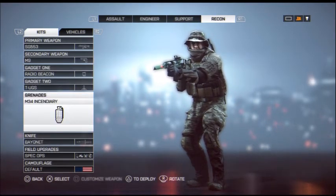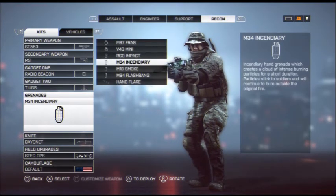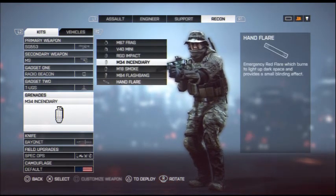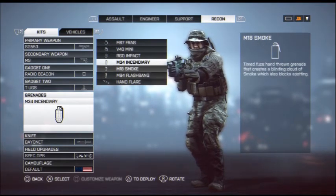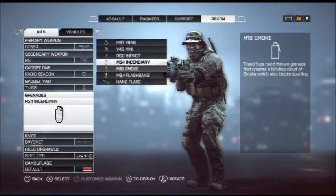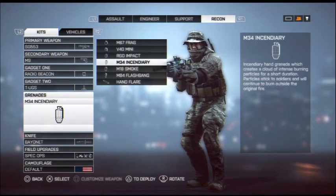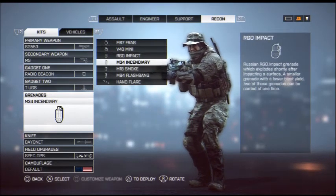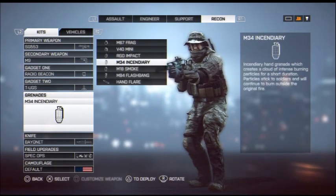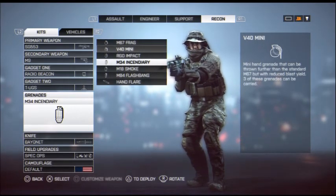For grenades, you can have whatever you want, but I suggest using the Incendiary Grenade. Do not use the Smoke, the Flash Bang, or the Hand Flare — they're pretty much useless and they don't work as well as they do in Call of Duty. The smoke takes forever to come out. So do not use those three. Use the top four options, but most of the time I use the M34 Incendiary. You can also use the frag, the mini, or the impact.